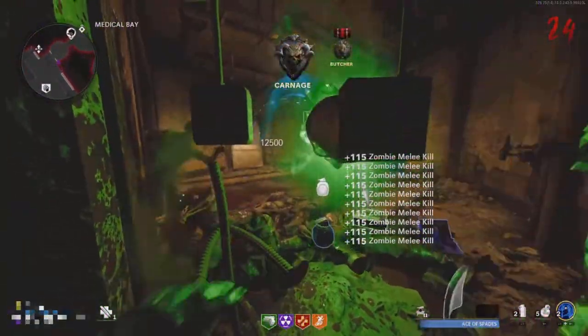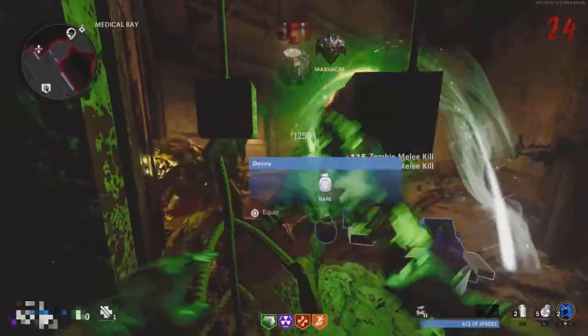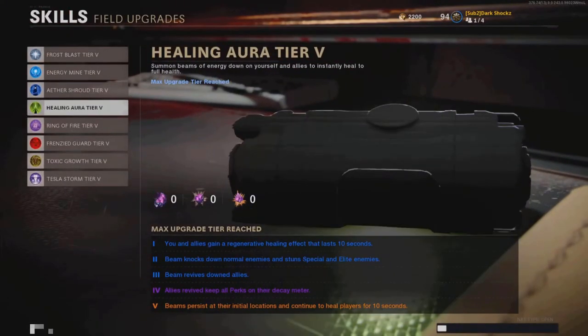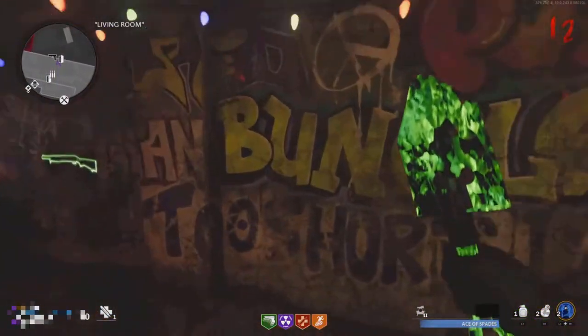Here's an easy unlimited XP glitch. You need Ether Shroud tier three, Mule Kick tier three, and PhD Slider tier four. Make sure to grab Mule Kick and PhD Slider during the Pack-a-Punch sequence. By the way, this glitch is on Die Machine — to start, go over to the living room.